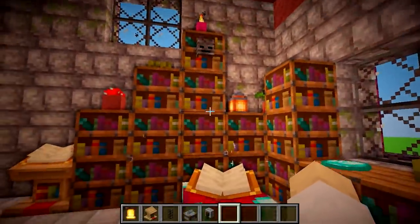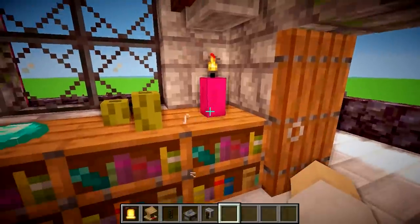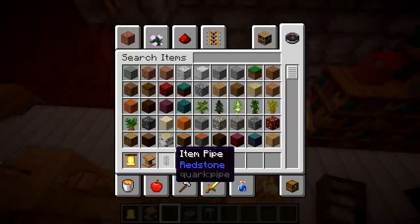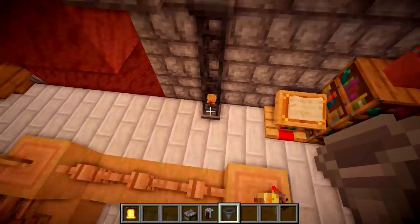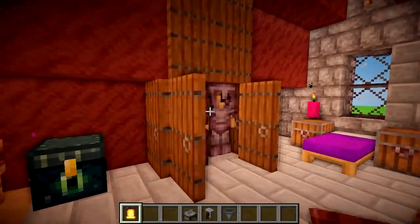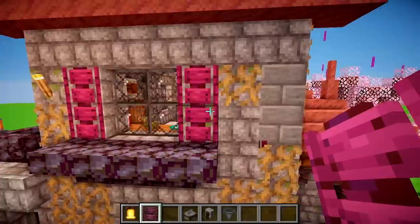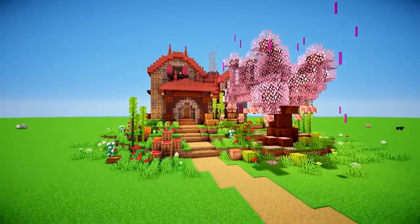Upstairs we've changed the bookshelves to spruce, added invisible item frames with candles and diamonds on the lectern. There's also this item pipe — it's a redstone thing where you put a hopper on it and drop stuff through it. Over here we've got a little cupboard with some armor, a bed, and some chests. I really like these warped ladders as shutters — I think they look really good. Let's move on to our next mod which might take a bit longer.